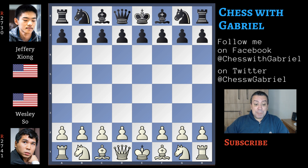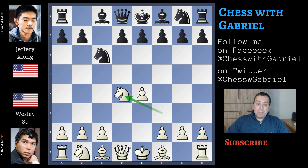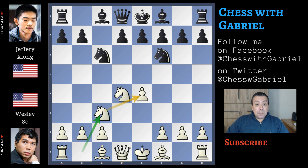Wesley So with the white pieces opens the game with e4 and Jeffrey Xiong answers with c5, the Sicilian Defense. Knight to f3, knight to c6, and here comes d4. C-captures, knight captures, knight to f6 attacking the central pawn, and knight to c3. Now it's black that will choose what variation to play. Jeffrey Xiong goes for e5, the Sveshnikov.